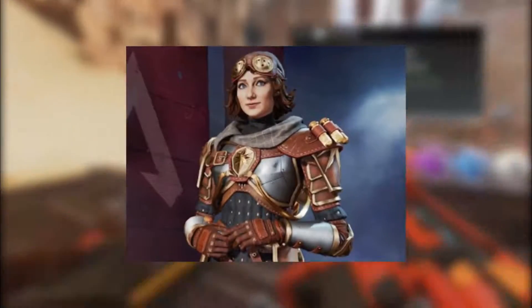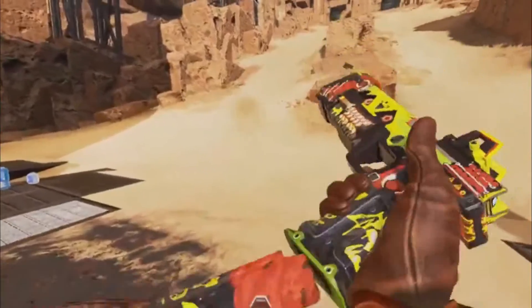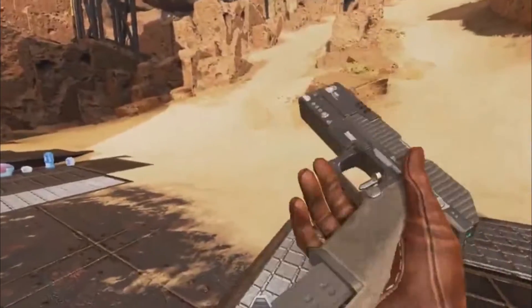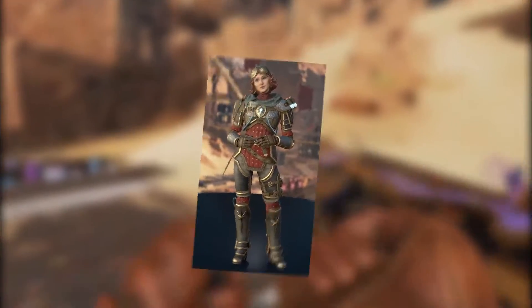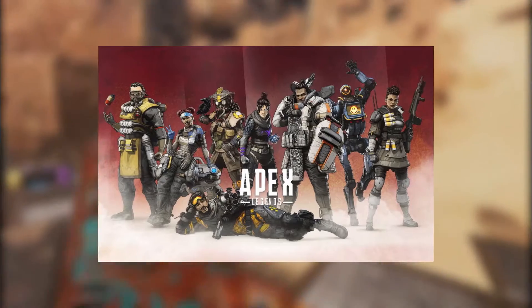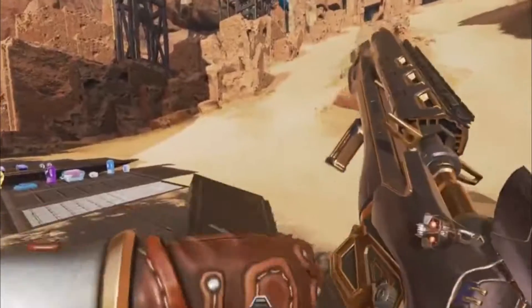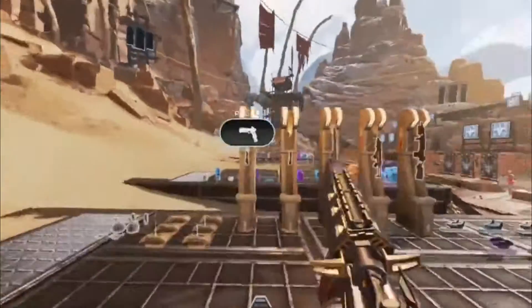Number 6: Horizon Terra Nova, costs 1200 Crafting Medals. Horizon's reason for joining the games is slightly heartbreaking, but it makes you see how strong of a character she truly is. After she was the victim of an act of betrayal, she found herself hurtling through a black hole that spat her out in the future. All she wants now is to get back to her son. The Terra Nova skin has a steampunk feel to it, especially with goggles on her head. However, the thing that makes this one of the best skins is the lack of technology built into it. Any Apex player knows that Horizon is an extremely smart astrophysicist, and having an outfit that lacks any technological aspects shows that she doesn't need any fancy tools to show it off. Her intelligence is all her.